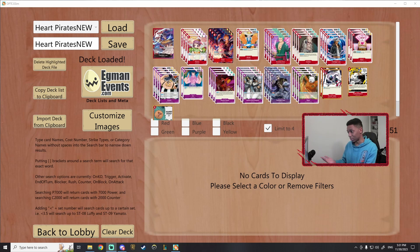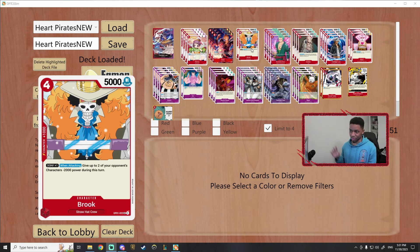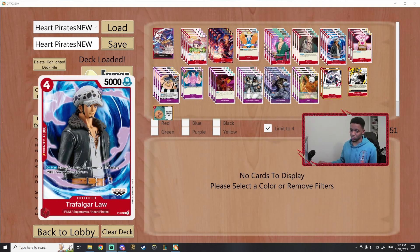Getting right into it - I did a lot of changes to the deck. I added three Sanjis; Sanji is really strong. He helps with the Rebecca matchup, helps with the Croc matchup a little bit, and getting that extra don and a 7k swing is really nice. We're running two Brooks instead of the usual four because in most cases I haven't really needed him - Red Law usually does the job quicker rather than having to wait a turn, since there's just so much clear now.